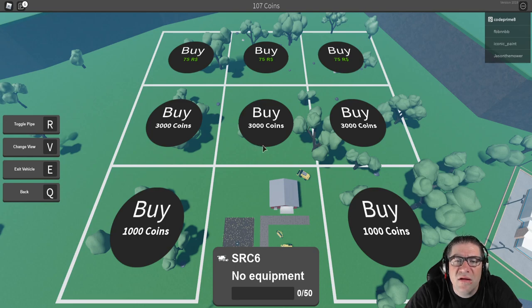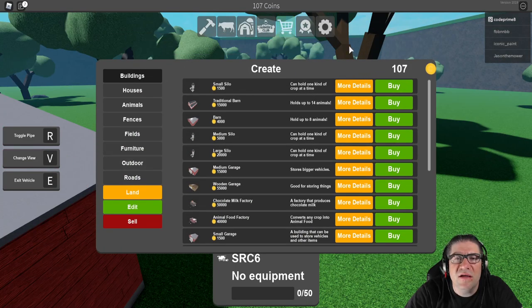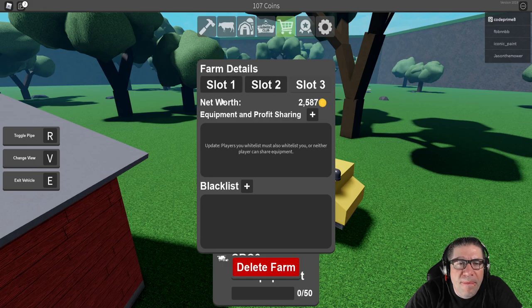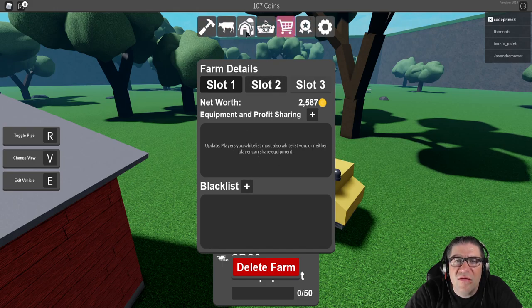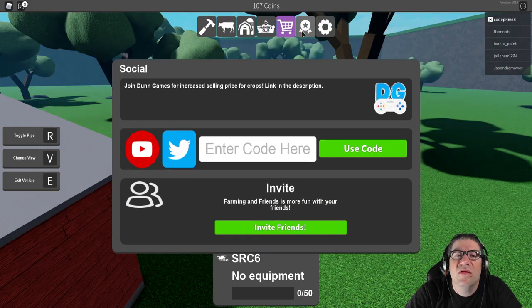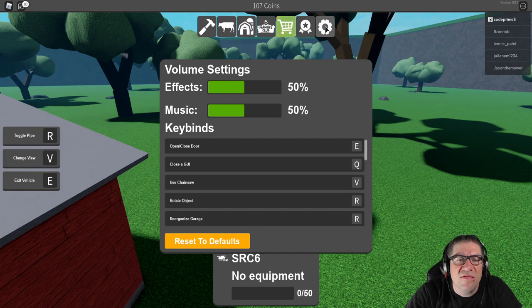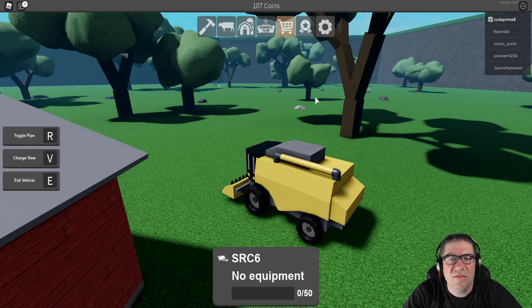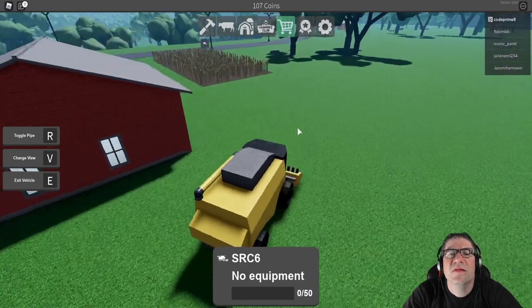Oh, I can buy more land! One thousand, one thousand — okay, we're not that far along yet. What kind of cows can I get? No animals. Oh, if I whitelist people they can share equipment with me — nice! That's kind of cool. Game settings: effects, music, open/closed doors, GUI — looks good. I'm not going to mess with the defaults.